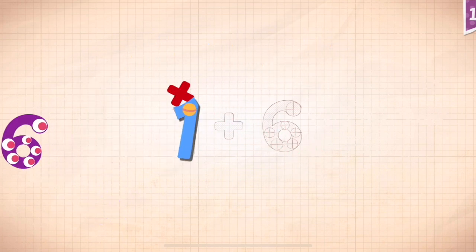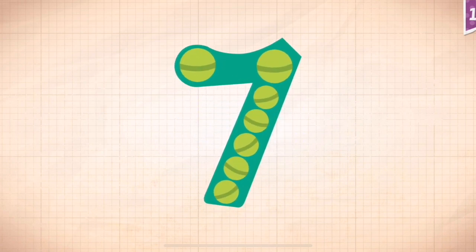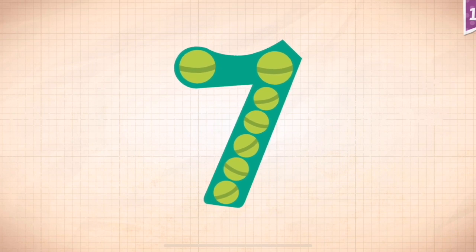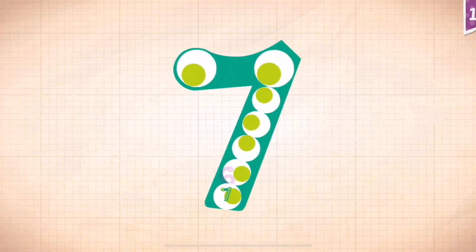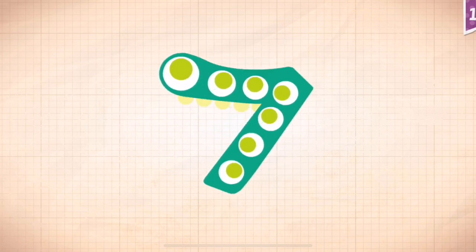1 plus 6, 1 plus 6 equals seven. Touch the monster's eyes to wake it up. 1, 2, 3, 4, 5, 6, 7.